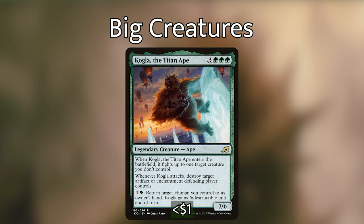Kogla, the Titan Ape is three green green green for a 7/6 legendary creature — ape. When it enters the battlefield it fights up to one target creature you don't control. When it attacks, destroy target artifact or enchantment the defending player controls. For one and a green, return a target human you control to its owner's hand and it gains indestructible until end of turn. Every ability is relevant: it's a 7/6 so we net mana; it fights on entry so paired with Halana we can take out two creatures at once; and both commanders are humans so we can protect them with its activated ability.